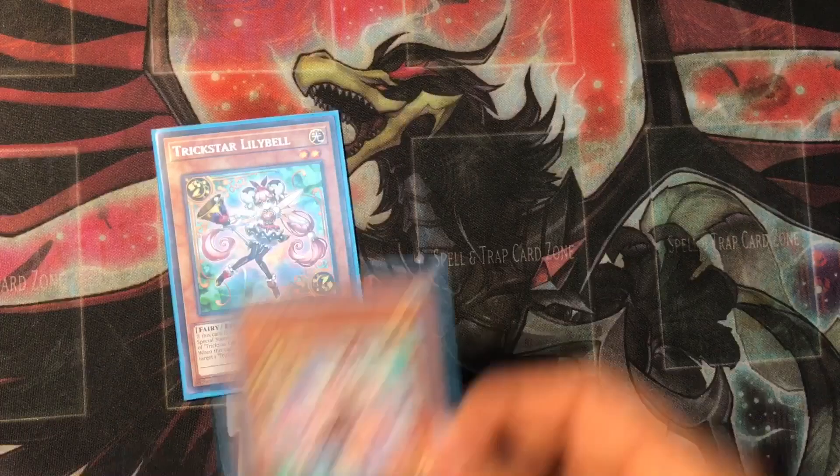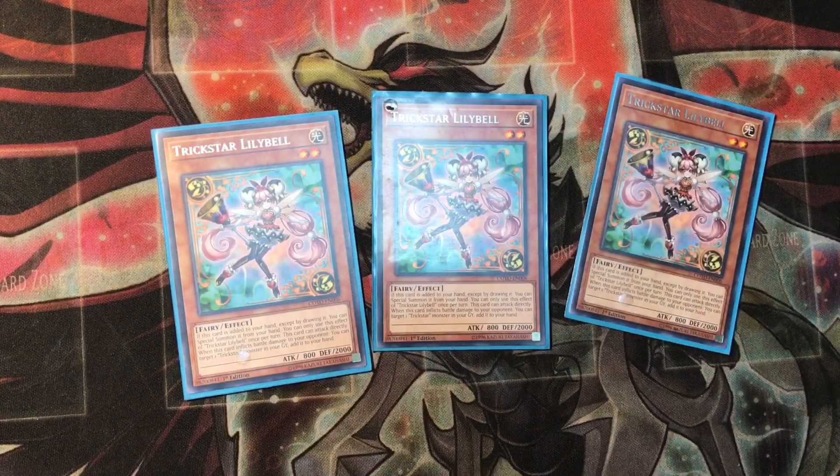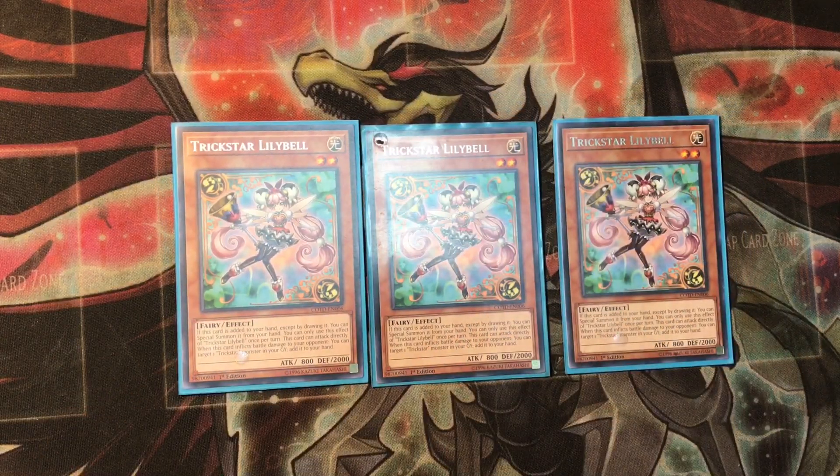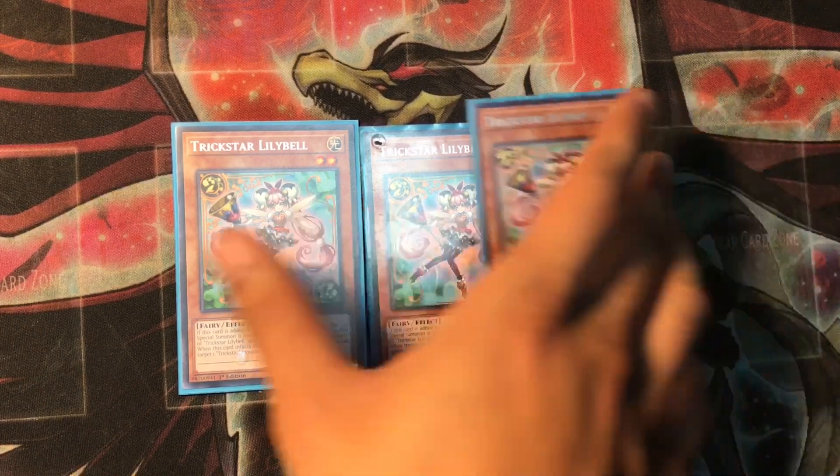I'm also running 3 Lily Bells. I was running her at 1, but I feel like with Trickstars, you're constantly in a battle to try to get your opponent out as soon as possible. Because if you're in a duel that's going to last a while, you're not going to last — your Trickstars are super weak, they're easy to run over and you're constantly getting your board wiped. So you're trying to do as much damage as possible. 3 is a really good number. You can pair her with Lycras to do those 2k attacks with Life Stage or just 1600, and that's really good damage.